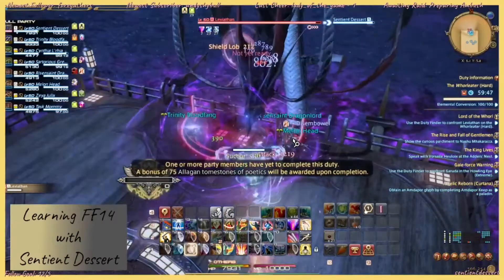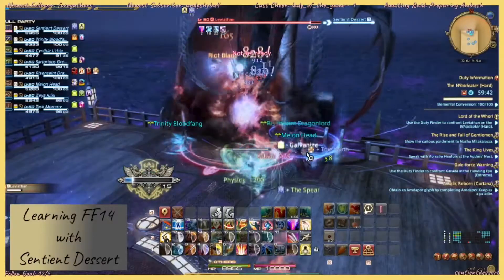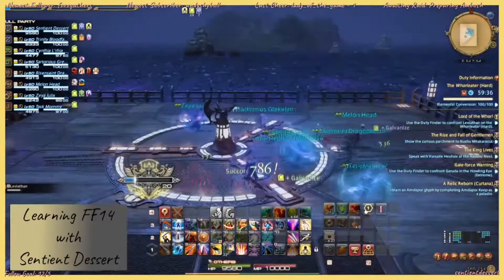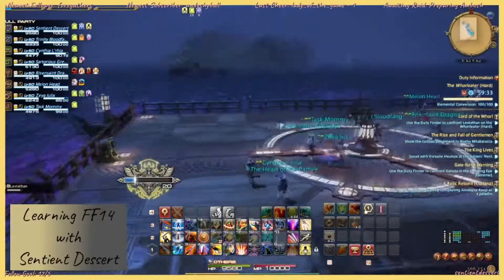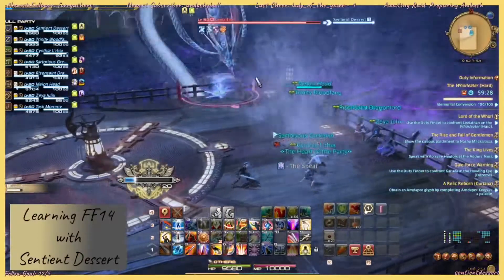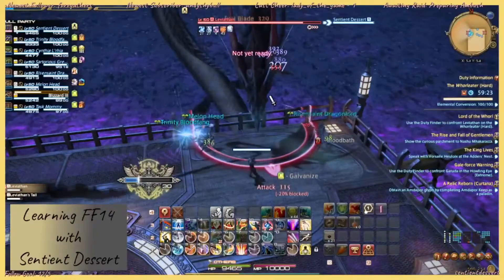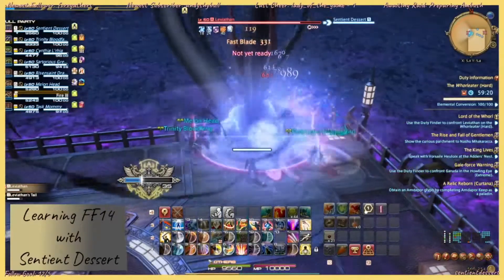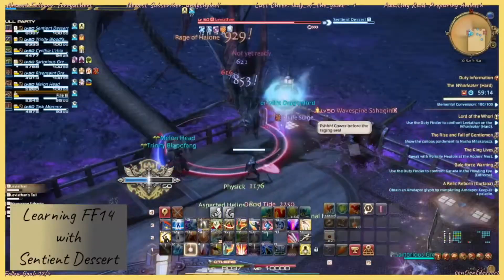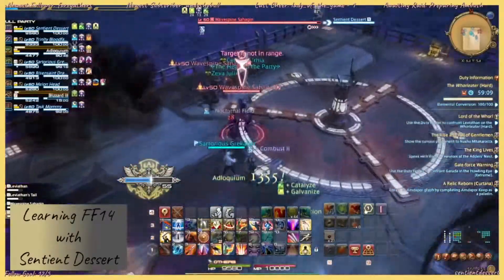I'm gonna sit here and spam my skill. The boss is gonna dive under the water, and then it's going to do a pass — you'll see a splash like that — and then it's going to slam. You've got the tail right behind. Adds will spawn; kill the adds as fast as possible.